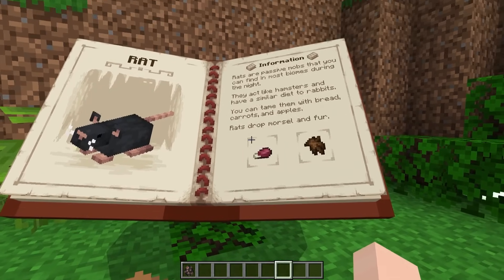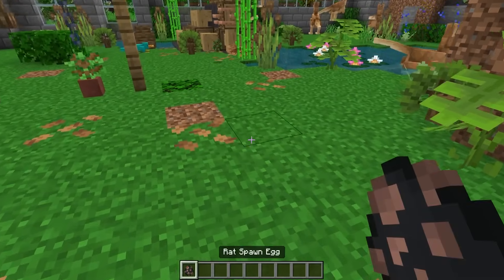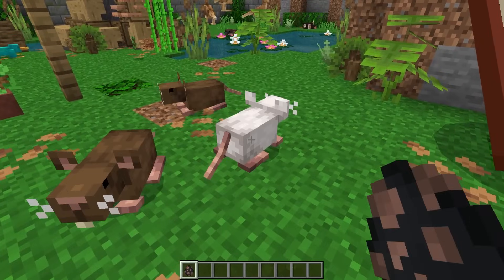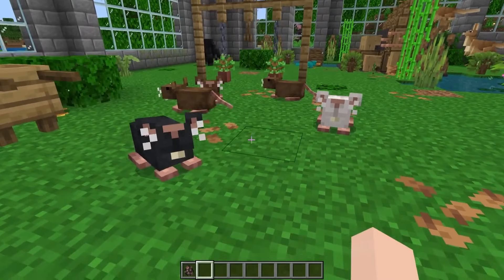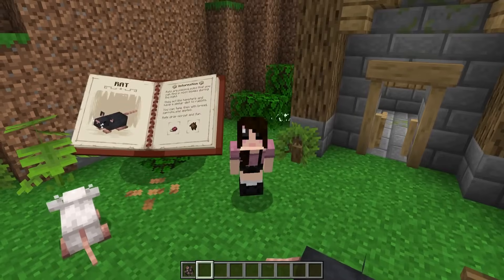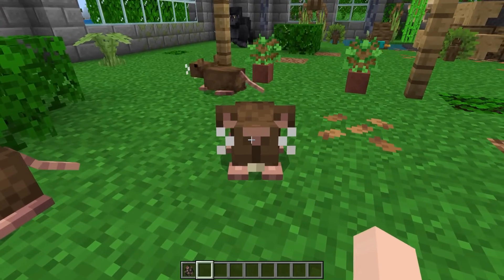Next we have adorable little rats which you can actually tame and have as pets. Upon death they drop morsels and fur. There are a couple of different variants — look at these little rats, so cute! They come in white and also black. I love them. I actually had rats in real life — rats are nice pets, they're really smart and cute and cuddly. Hi little buddies!